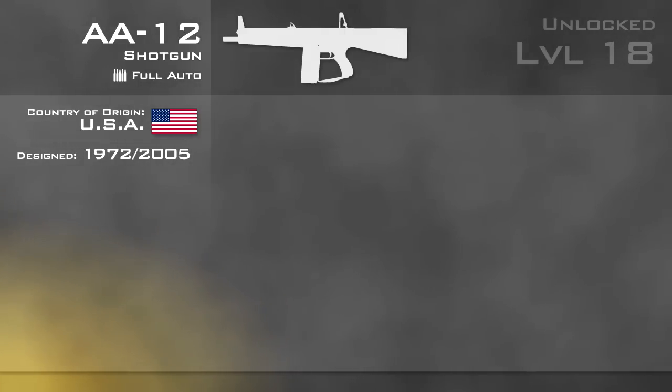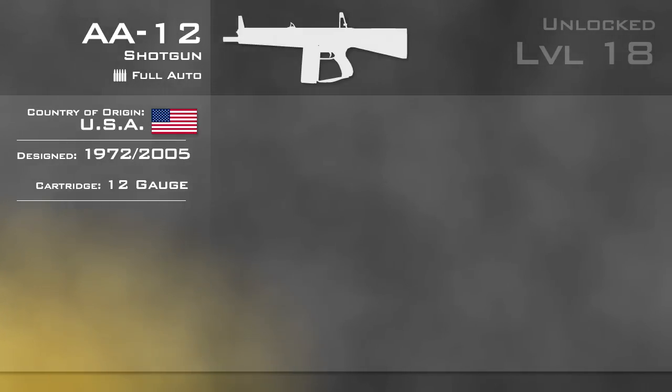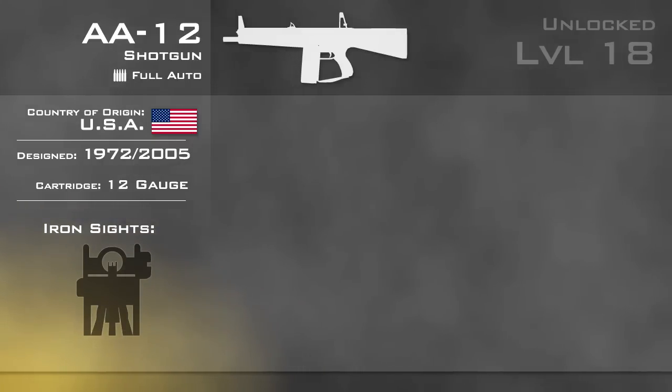The AA-12, like all the other shotguns, fires the common 12-gauge cartridge. Based on the number of pellets per shot fired, it's likely to be double-aught buckshot. The iron sights are somewhat bulky, but given the limited range of the AA-12, you are unlikely to have any problems aiming.